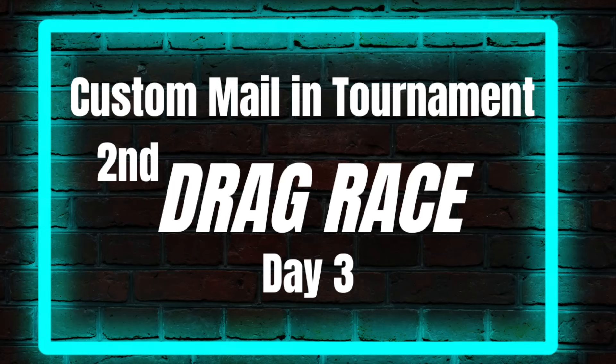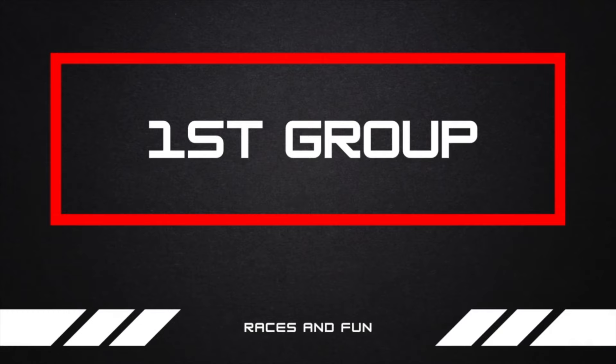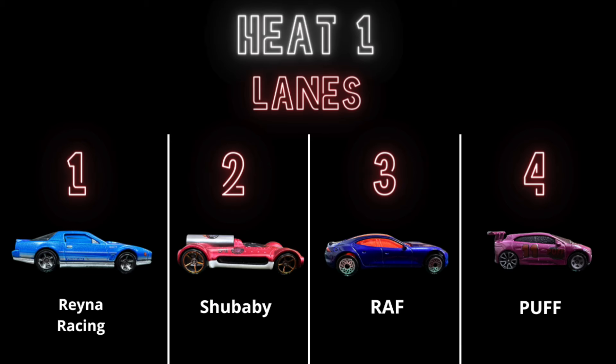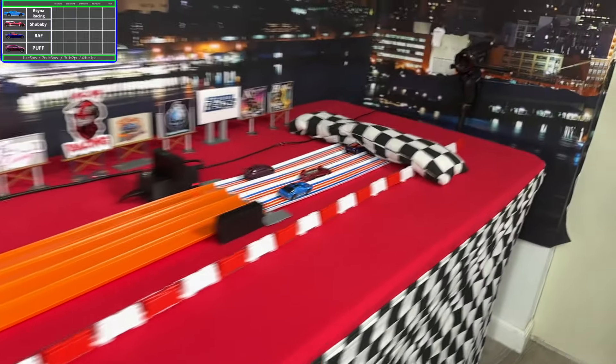I want to start this video off by apologizing a little bit because I thought there were only going to be two videos before the grand finals, but there's actually four. In the first group for the third video, we have Reino Racing, Shababy, RAF, and Puff. RAF is a vehicle that represents races and fun themselves, and they are going to grab that first win.